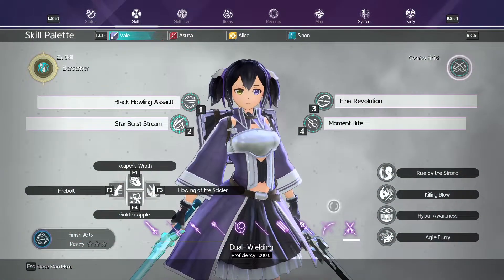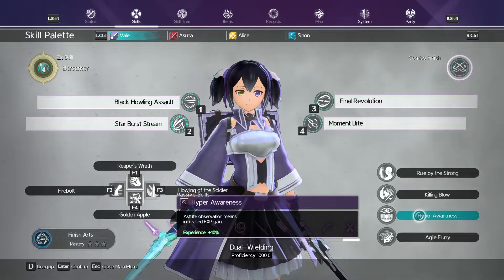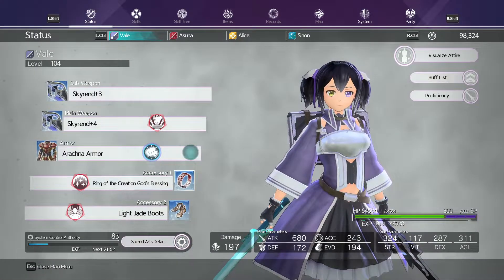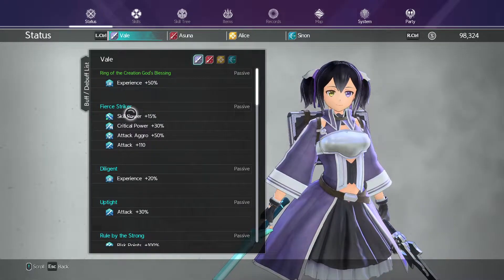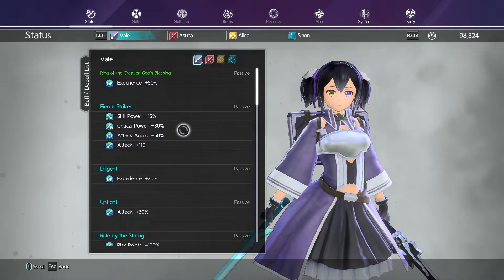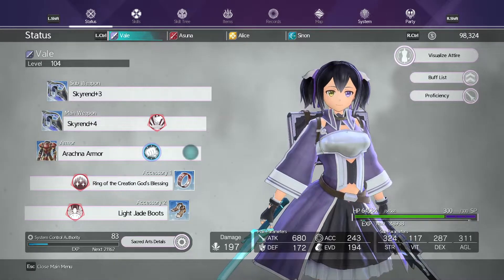So this is what I'm running: Agile Fury for normal attacks plus 800, and I have Hyper Awareness with Killing Blow and Ruled by the Strong. That's pretty much the gist of this video — just make sure your accuracy is high, make sure you have good attack. As a Striker you get skill power plus 15 and critical power plus 30, so that's 60 right there for critical power, and your attack goes up by 110 as well, so it's a really good trade-off.